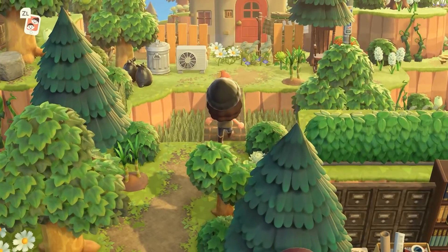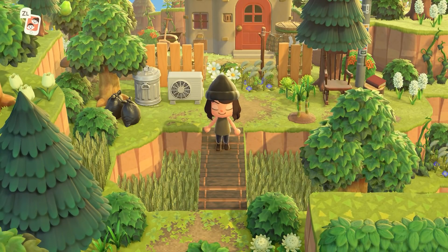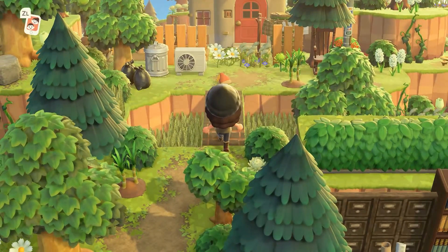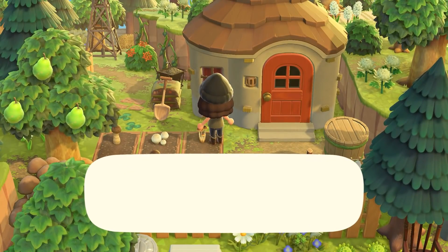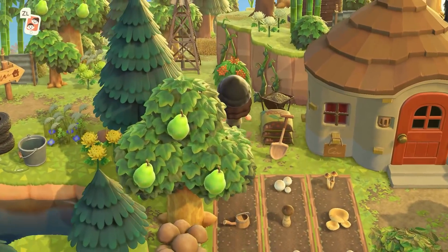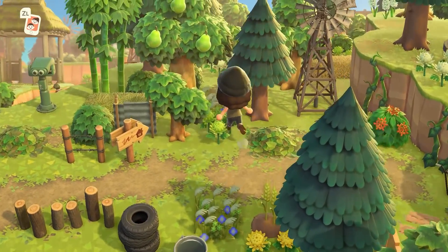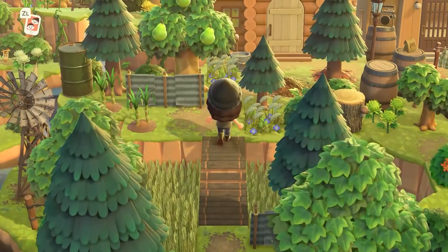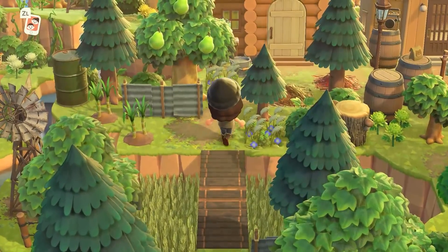Oh, we have a little land bridge — how cool! I love the wheat field item underneath this little land bridge — I never thought to put it like this. How genius is that! We also have a little mush farm, and this is Maple's house so the other one we saw earlier must have been Fauna's. Another amazing land bridge — putting the wheat field underneath fills up the space so well and looks really cool.